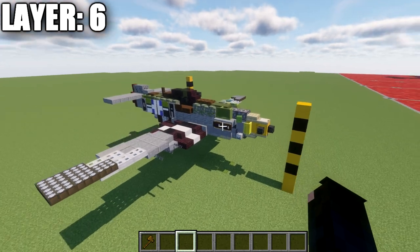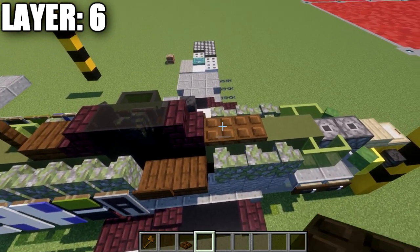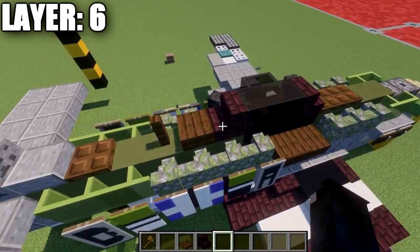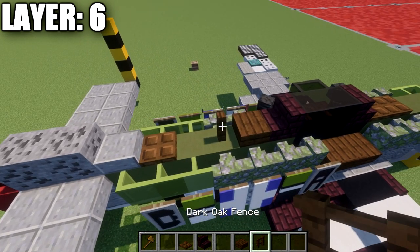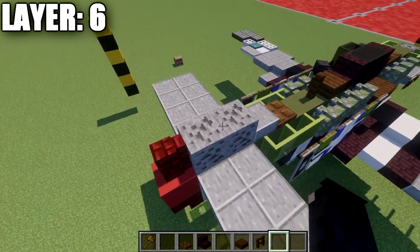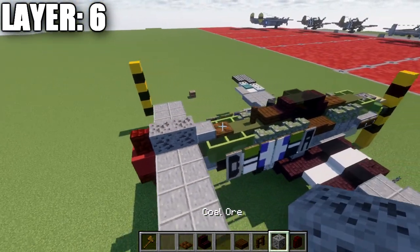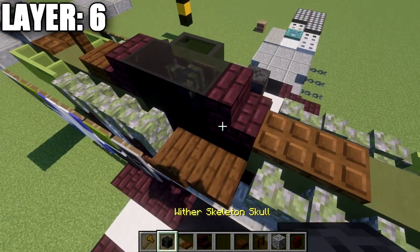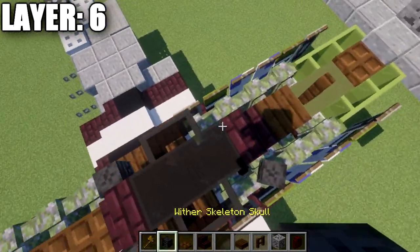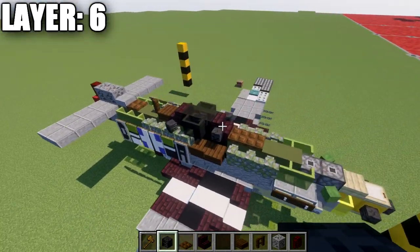Moving into layer six. Place a dark oak wood trapdoor on the third green terracotta block down the center, then on the second trapdoor after that, place down a nether brick stair, two black stained glass blocks, and another nether brick stair on the back, followed by a dark oak wood slab, a dark oak wood fence post, skip a space, then a dark oak wood trapdoor, polished andesite slab, two coal ore blocks, and a red nether brick wall on the very end. Going to the sides of the cockpit, place a wither skeleton skull on the side of the stair, then two black stained glass panes back, and then a wither skeleton skull at a slight angle on top of that mossy cobblestone wall. That concludes that layer.